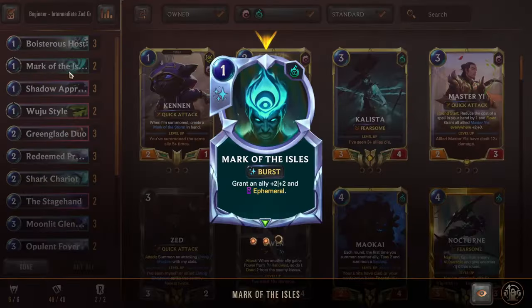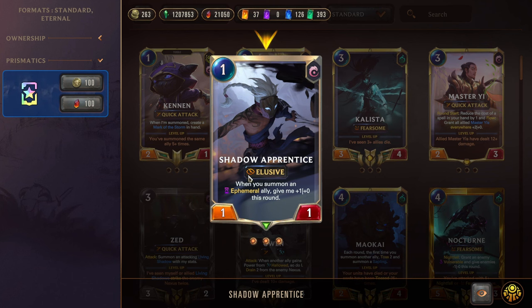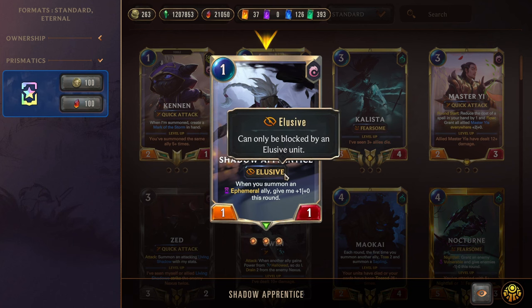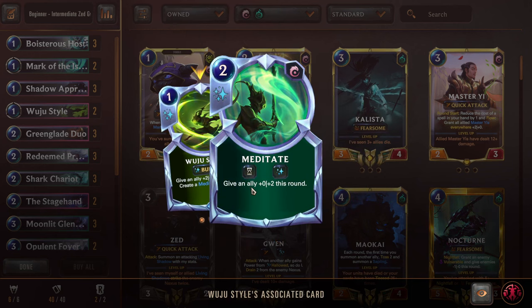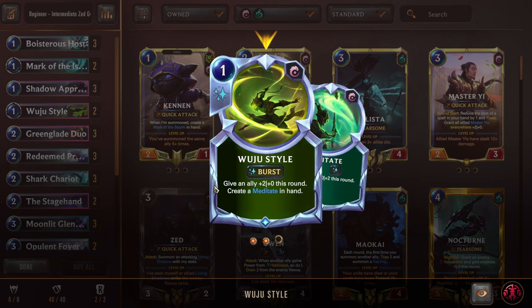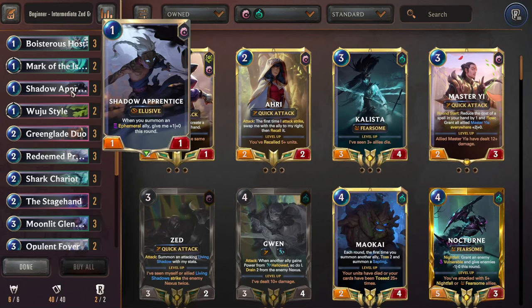Starting us off we have Boisterous Host — a 1 mana 2-1 with Hallow. After I die, for the rest of the game when allies attack, Hallow your first attacker giving it plus 1 that round, and this stacks. So if we have like three Hallowed units dead, that will be a plus 3 to our first attacker every turn, which feels really, really good. Next we have Double Mark of the Isles — a 1 mana burst speed spell granting an ally plus 2 plus 2 and Ephemeral. We're going to use this for protection, trading into things, and also to give allies Ephemeral so we can get Shark Chariots from the grave — which I'll explain later. Shadow Apprentice — a 1 mana 1-1 Elusive. When you summon an Ephemeral ally, give me 1-0 this round.